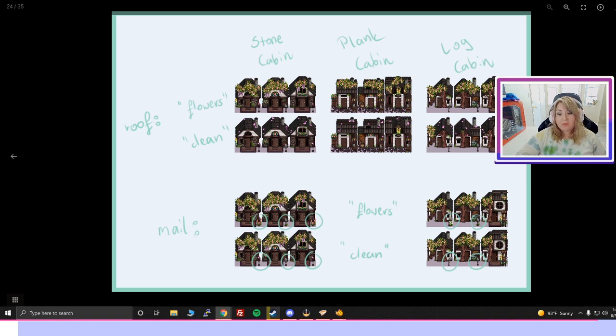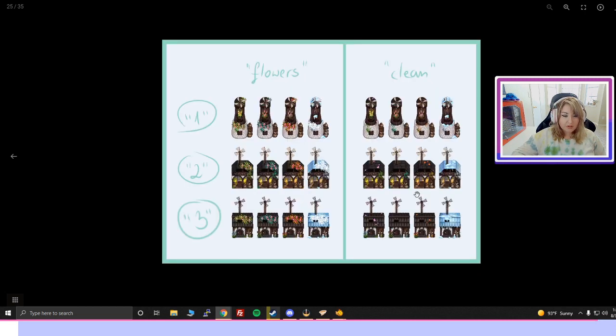These are the different cabins for multiplayer mode — you can choose what kind of roof you want and what kind of mail carrier you'd like. These are also the different houses you can have as your home, showing the different upgrade stages: first upgrade, second upgrade, third upgrade. And here are our mill options — we have three options for a mill, each available in clean or flowers. The four images shown represent the four seasons: spring, summer, fall, and winter.